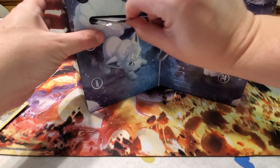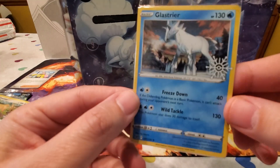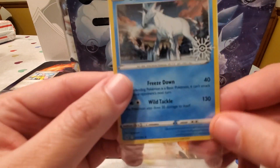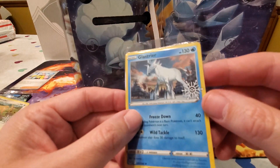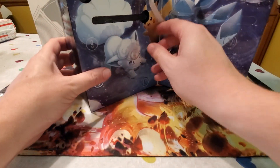Day eight gives us another one of the promo cards — Glastrier. These aren't traditional promos since they have regular numbering on them, but they do have the snowflake special icon and special foiling, which is pretty cool.